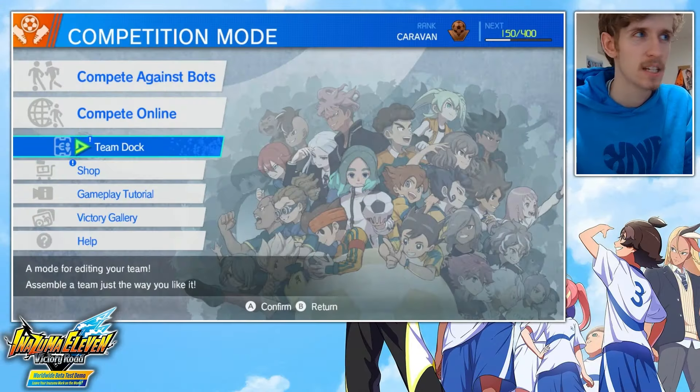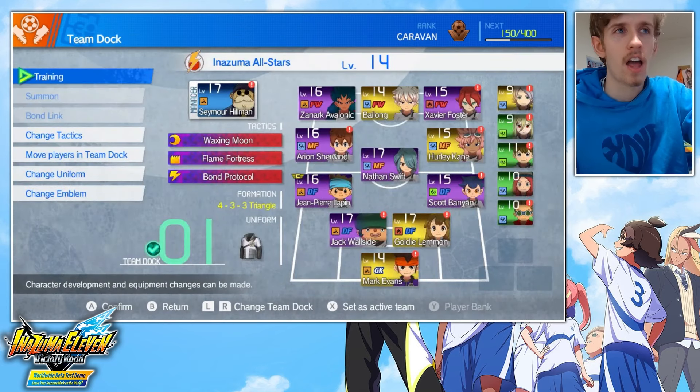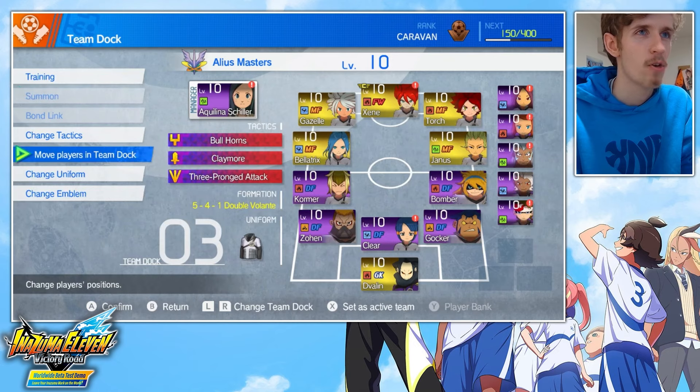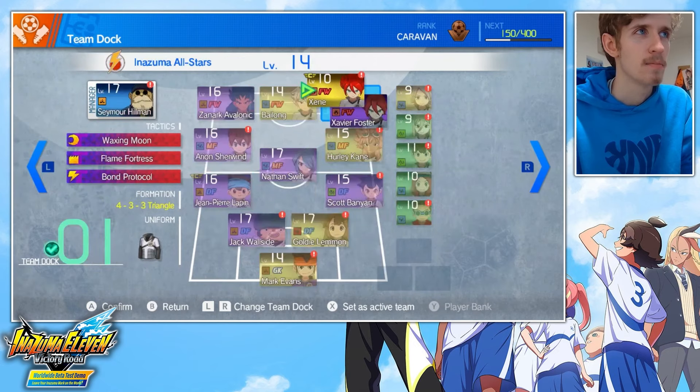In order to unlock Alias Masters now, what you've got to do is go to Team Dock. If you go LR, Change Team Dock, and go across, you'll see Alias Masters at Level 10 with a little lock there. Press A and it'll unlock them. Then to get them into your team, you just move players to Team Dock, pick them up, and take them across.